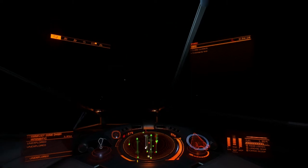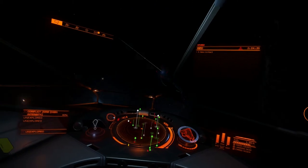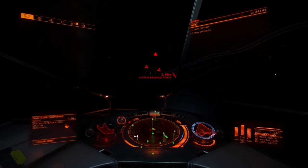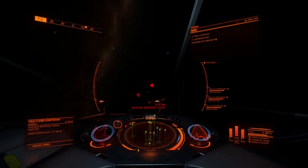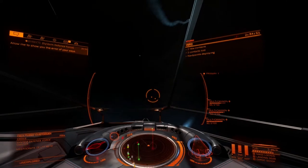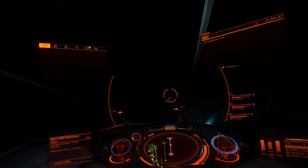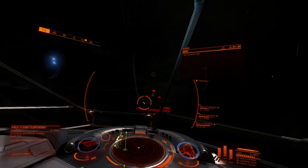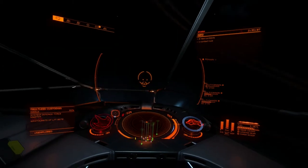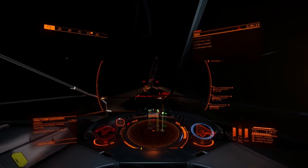Once you pick a side, all of a sudden all your enemies turn red on the radar. Let's pick an easy target — this guy's going to be an easy kill.